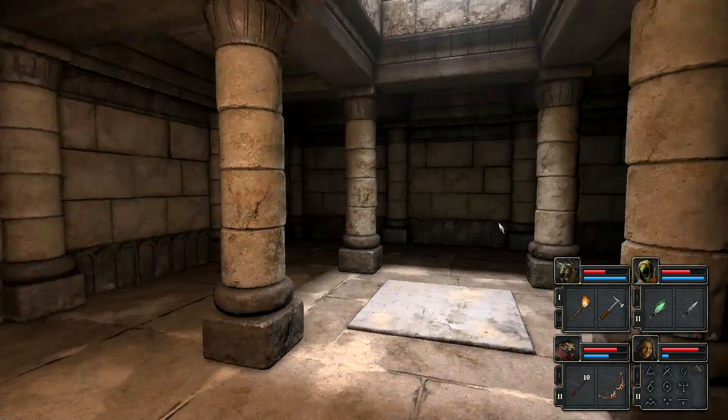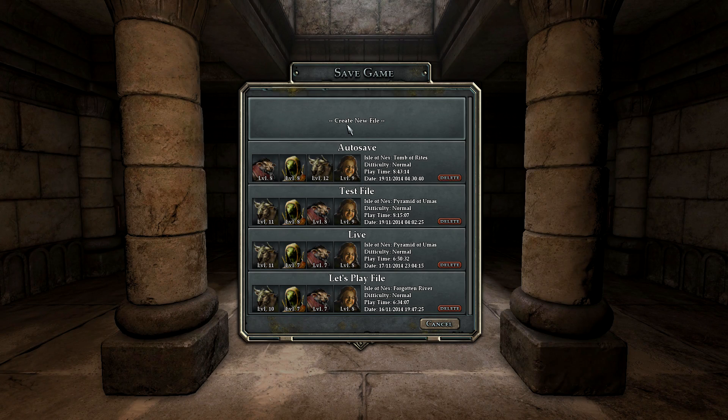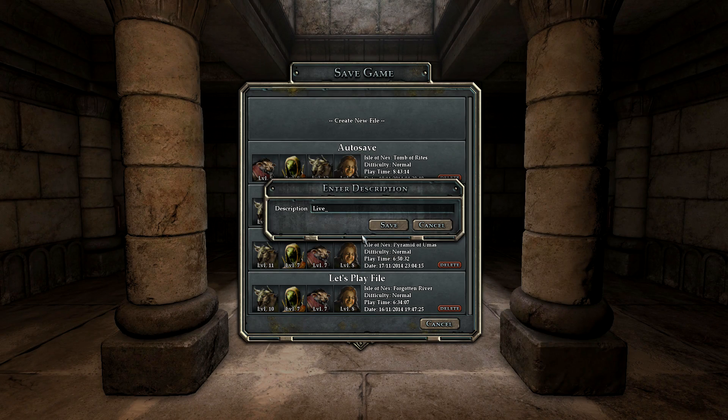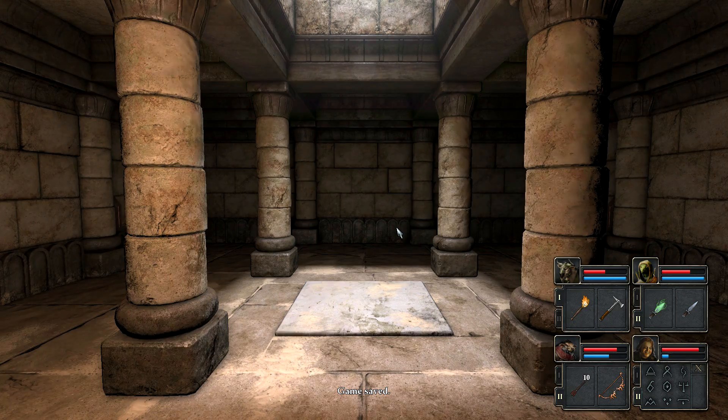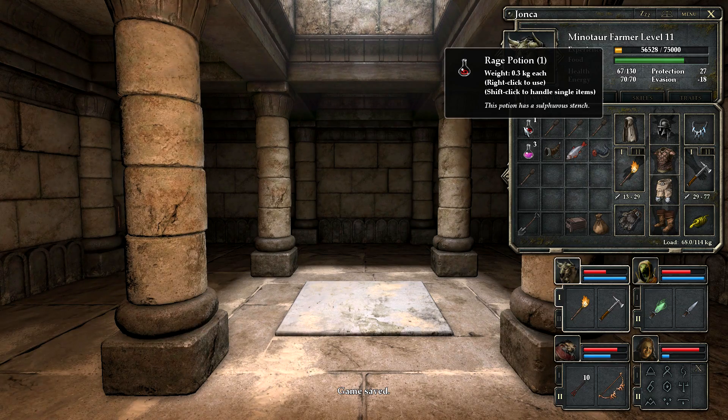Here we have a very suspicious-looking room after we've killed a bunch of these guys. I'm going to save — I have this little file called Live that's the one where I save my progress, so that in case everything goes wrong like the game crashing, I can reload and not lose progress. How about we drink one of our potions as well? Let's drink this Rage Potion in case anything bad happens.